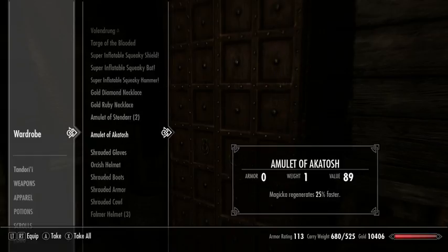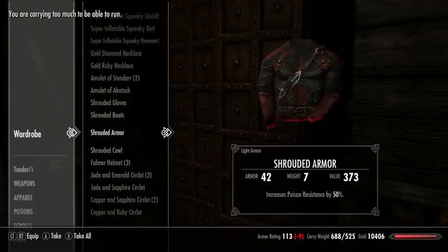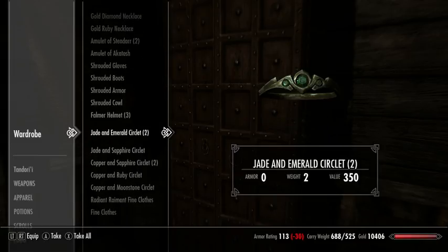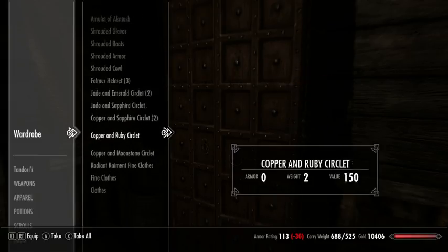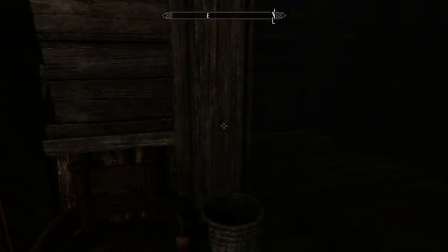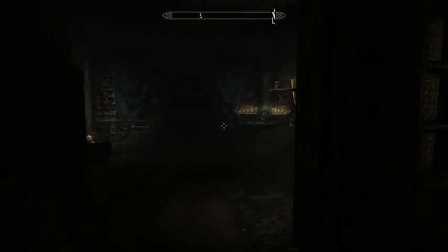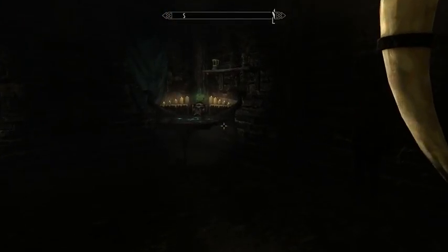I might as well enchant those up and prepare them for sale — and a helmet, so basically a full orcish set. Once I do have Enchanting up to 100, my next target is going to be Alchemy, which I've kind of neglected in the game.